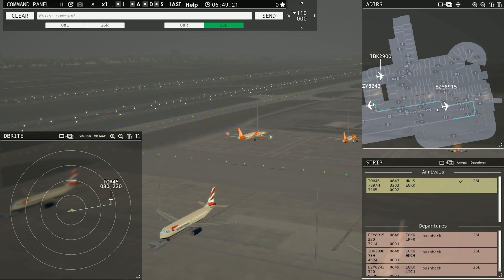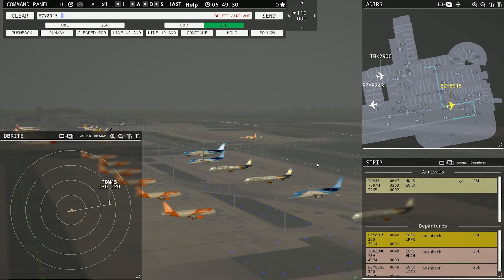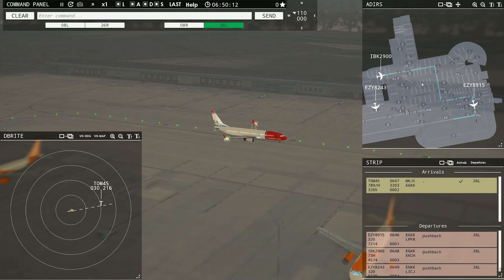If you had the wrong runway selected, they won't push back from the gates — they just fire up and then shut down. Easy 8243 doesn't seem to be listening to our instructions. Ground, Easy 8243 ready to taxi. Runway 26L, taxi via Juliet Zulu. Got him to go — he's listening now.